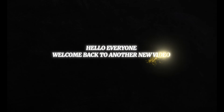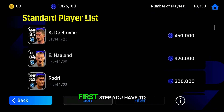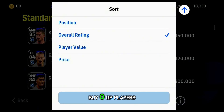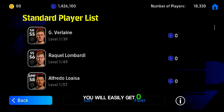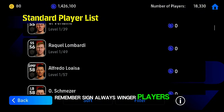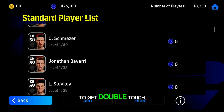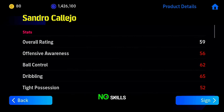Hello everyone, welcome back to another new video on how to get double touch skill — follow my trick. First step, you have to buy zero GP players. Tap the arrow and you will easily get zero GP players. Remember to sign winger players, as there will be higher chances to get double touch skill than other position players, and these players have no skills.